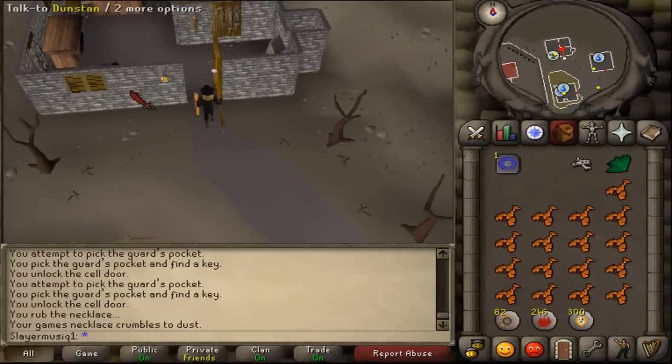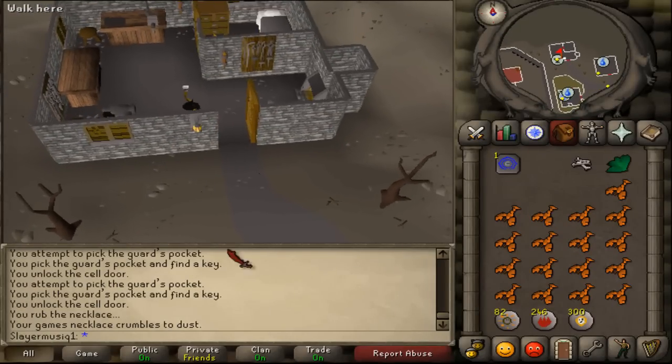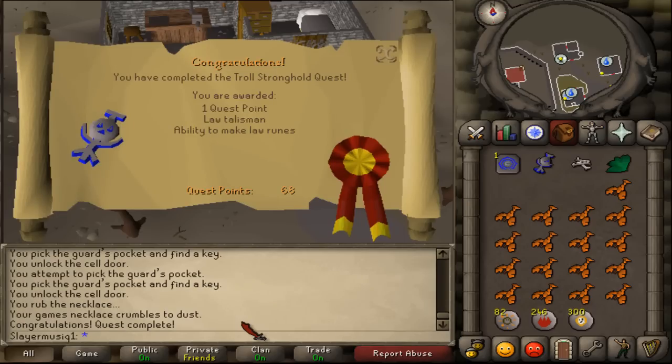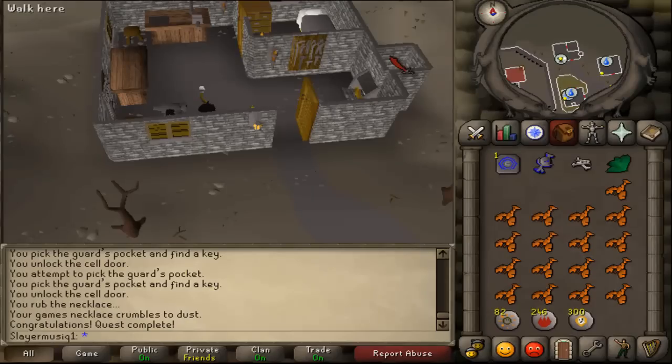Open the door and talk to Dustan. Congratulations, you have completed the Troll Stronghold quest. You are awarded 1 quest point, a law talisman, and the ability to make law runes.